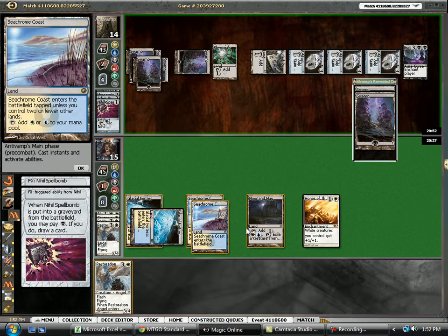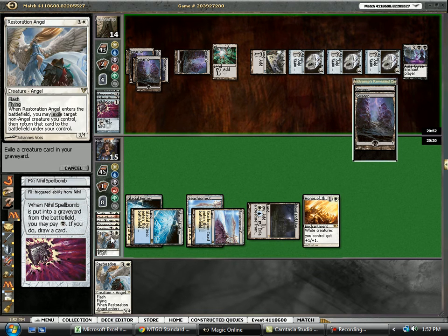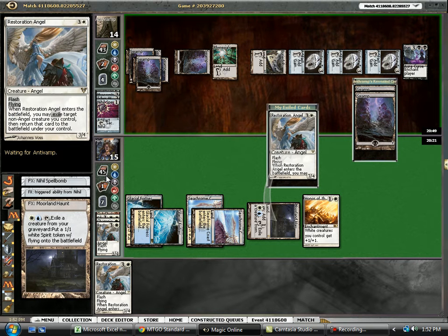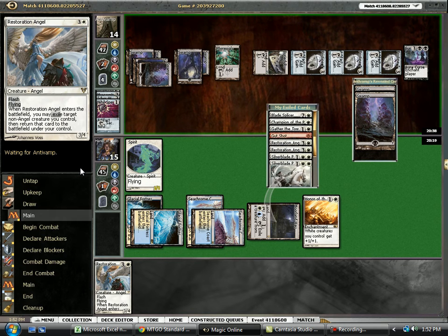So now, unfortunately, we need to get a little bit of extra value here. We're just pacing his pristine talismans right now, so we want to try to get at least a little bit more value. The problem is this is Black Sun after Black Sun after Black Sun — it's just ridiculous.